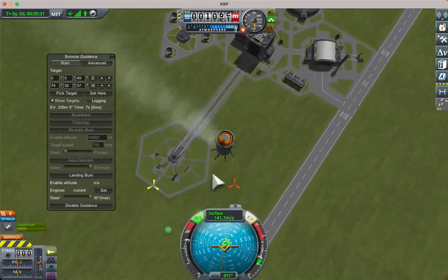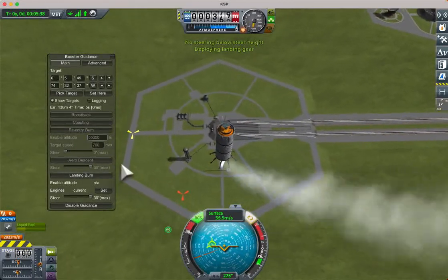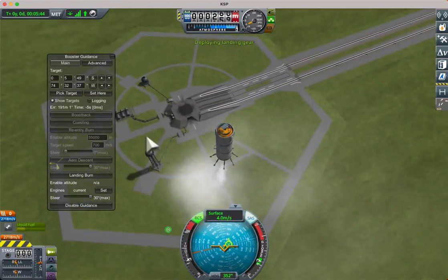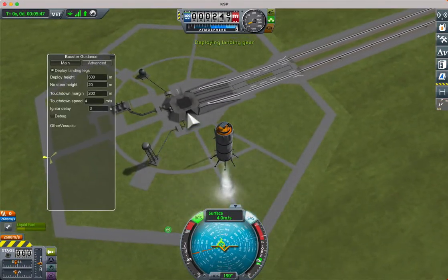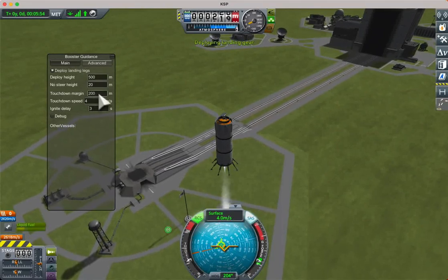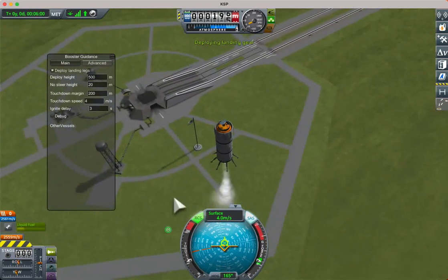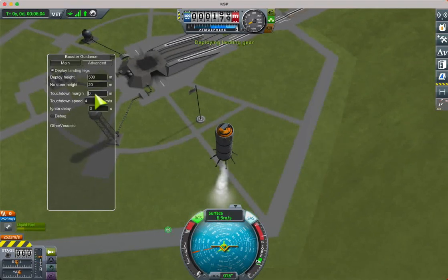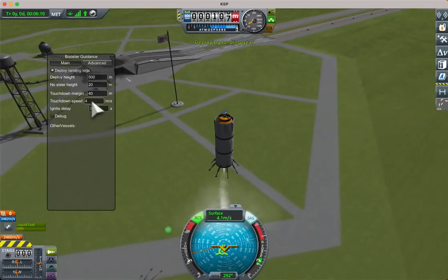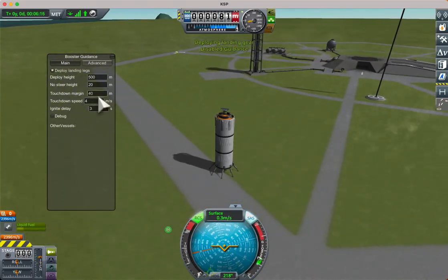It's generally not going to do that very well because it's mainly trying to get to the ground rather than go sideways too much. We've set a high touchdown margin: once it reaches within 200 metres of the ground it's going to descend vertically at the touchdown speed of 4 metres per second. We can edit that and drop it. It will come down lower and then reach the touchdown speed, but it won't steer once it's within this touchdown margin.